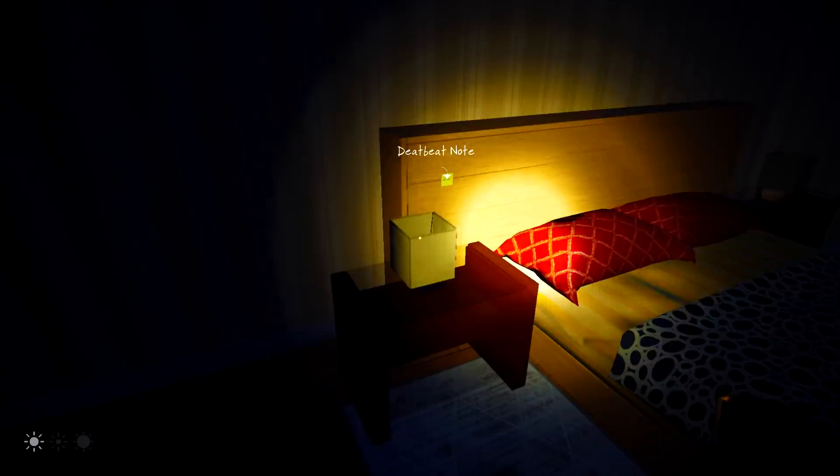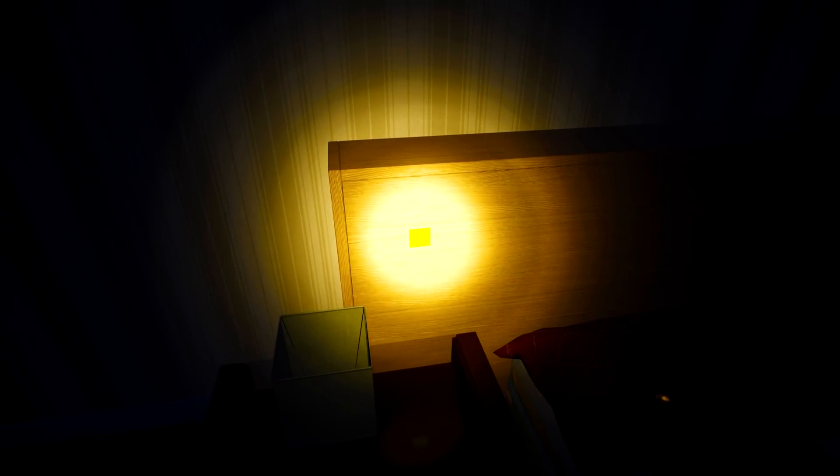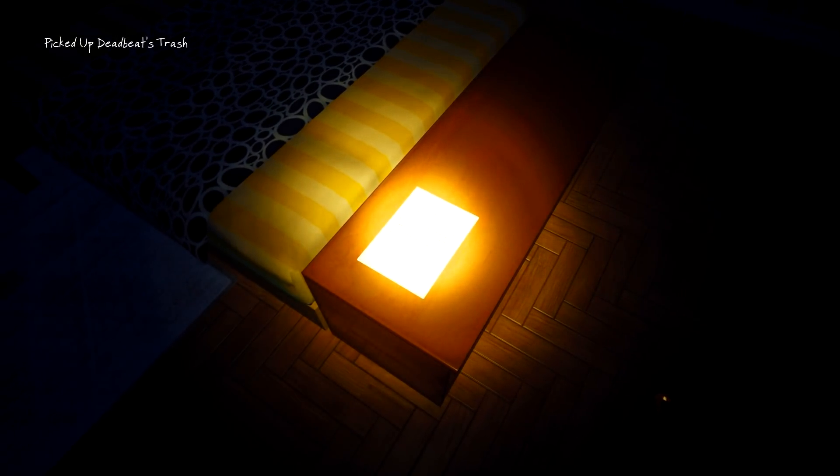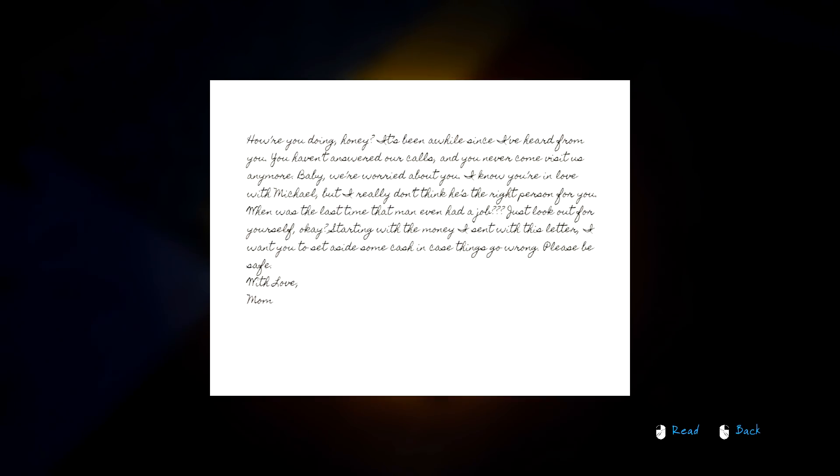There might be one in each house. The deadbeat note - 'I found the money that bitch sent you. If you ever hide something from me again, I'll make sure you regret it.' A letter from mom - 'How are you doing honey? You haven't answered our calls and you never come visit us anymore. We're worried about you. I know you're in love with Michael, but I really don't think he's the right person for you. When was the last time that man even had a job? Just look out for yourself. Starting with the money I sent with this letter. Please be safe. With love, mom.'